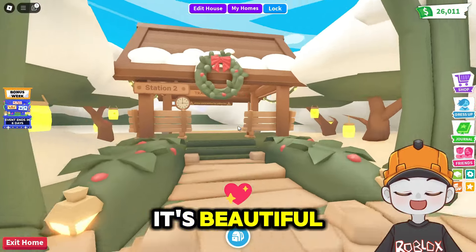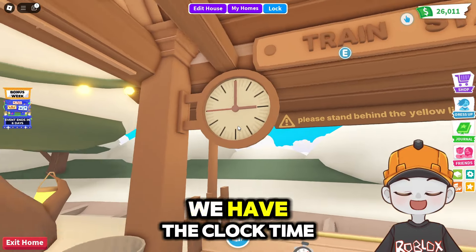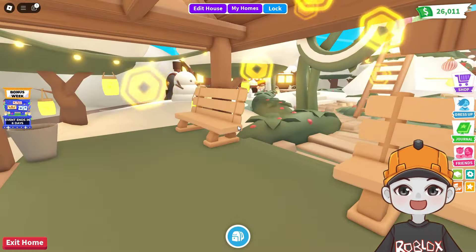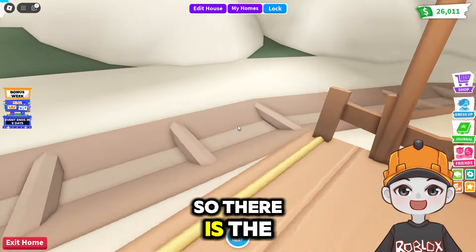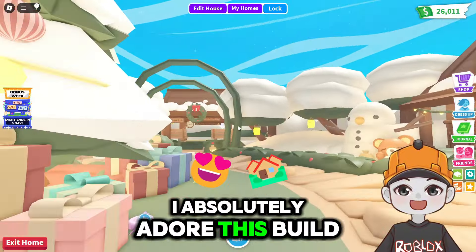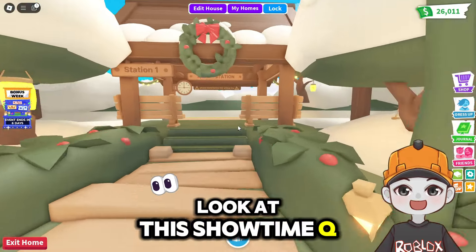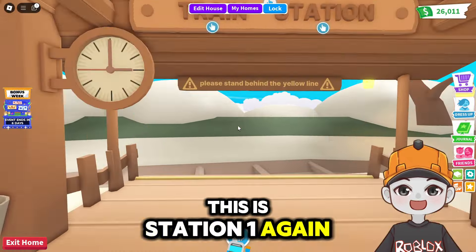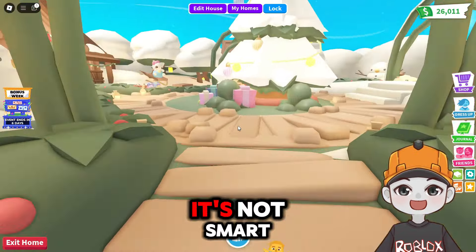Over here is sledding, and here is station two — it's a train station. We have a clock showing the train is a little bit late, and it says 'please stand behind the yellow line,' with the tracks right there. Over here is station one — again, please stand behind the yellow line; you don't want to get hit by a train.